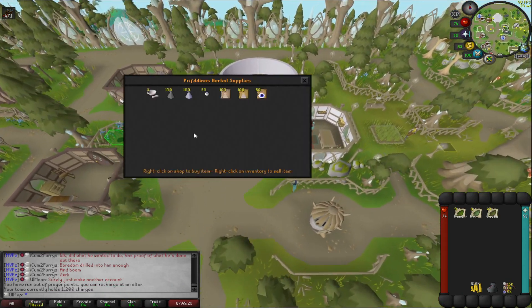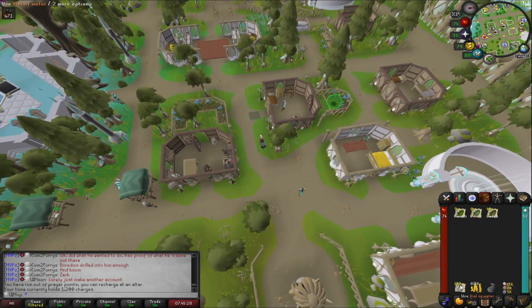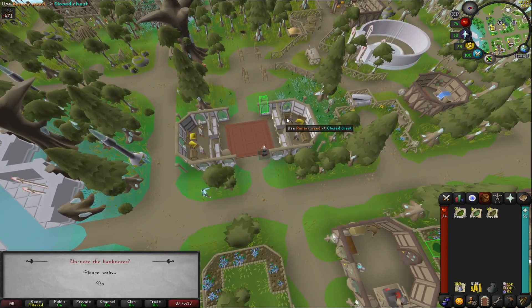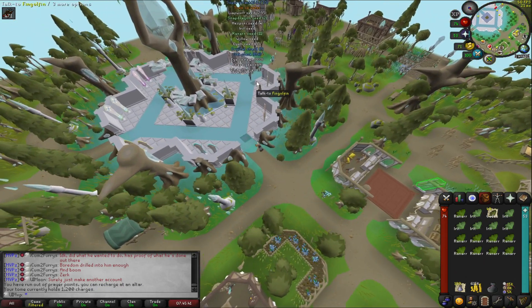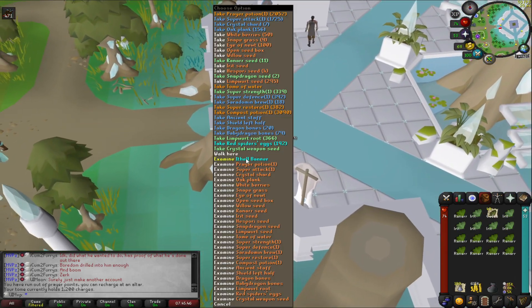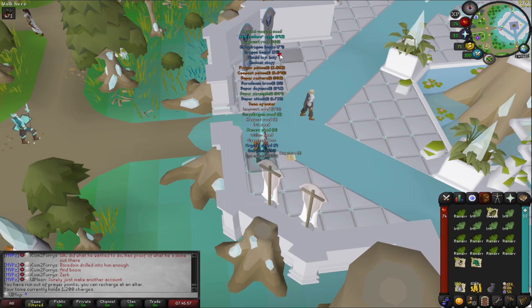Going to start the episode off by death piling a little bit and restructuring our bag. We've got a few herbs in there that we're just going to quickly convert into potions to add to our existing stacks. Once we've got that we'll probably end up getting a herb sack just to collect all of the random bits of herbs that get dropped during our slayer grind. For now we'll just make these and add them to our stack to give ourselves some extra spaces in the inventory while we have a few grinds coming up.